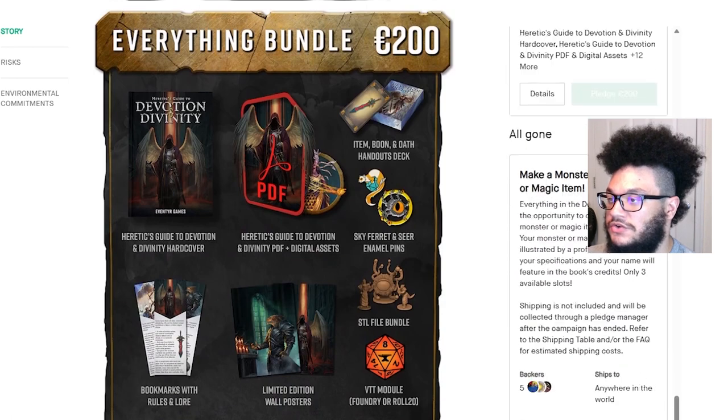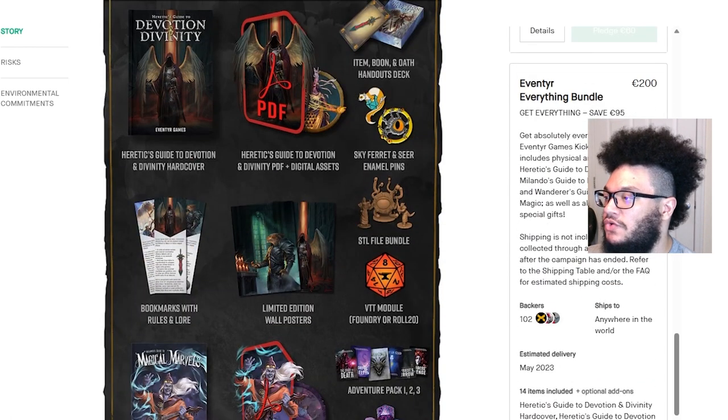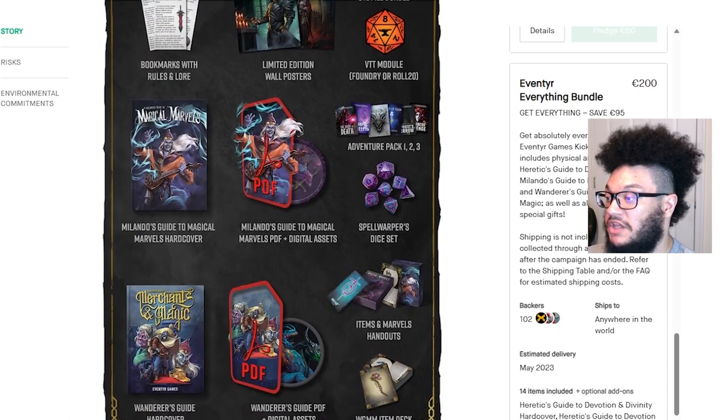The everything bundle at 200 euros gave you the hardcover of Heretic's Guide, PDF, digital assets, cards, enamel pins, STL files, bookmarks, the wall poster, and the VTT module, plus Milano's Guide to Magical Marvels physical copy, PDF, assets, the dice set, and Adventure Packs 1, 2, and 3 — essentially everything that came with my copy of Milano's Guide as well. Link to that unboxing will be in the description below.